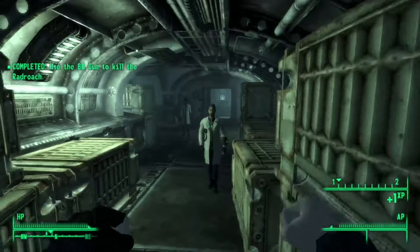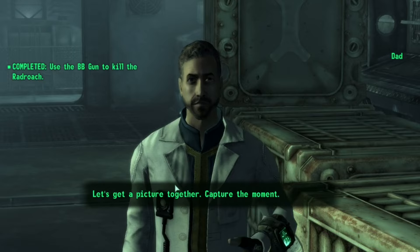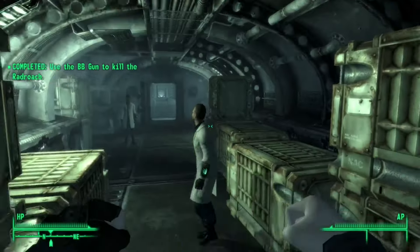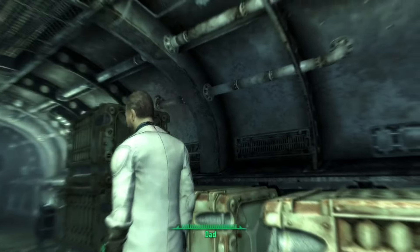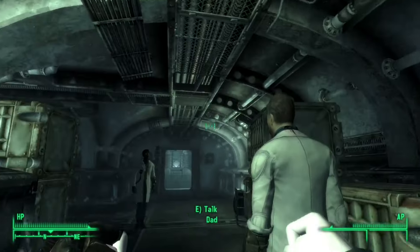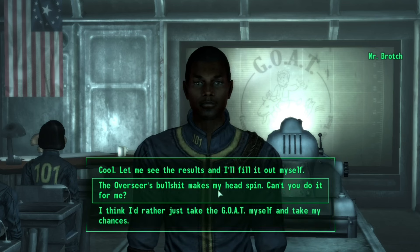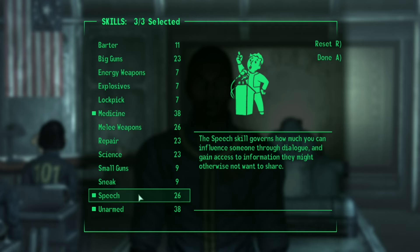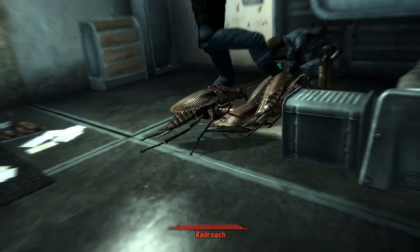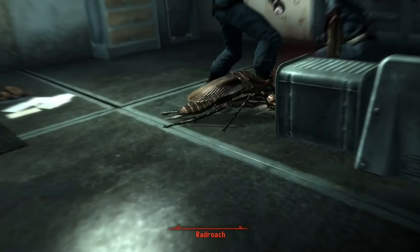After killing the Radroach, we use VATS on our father to get out. We then make our way to the GOAT, where we skip the test and set our stats in unarmed, medicine, and speech. After setting our points, we move on to the start of the challenge, where we save Butch's mom from the Radroaches.